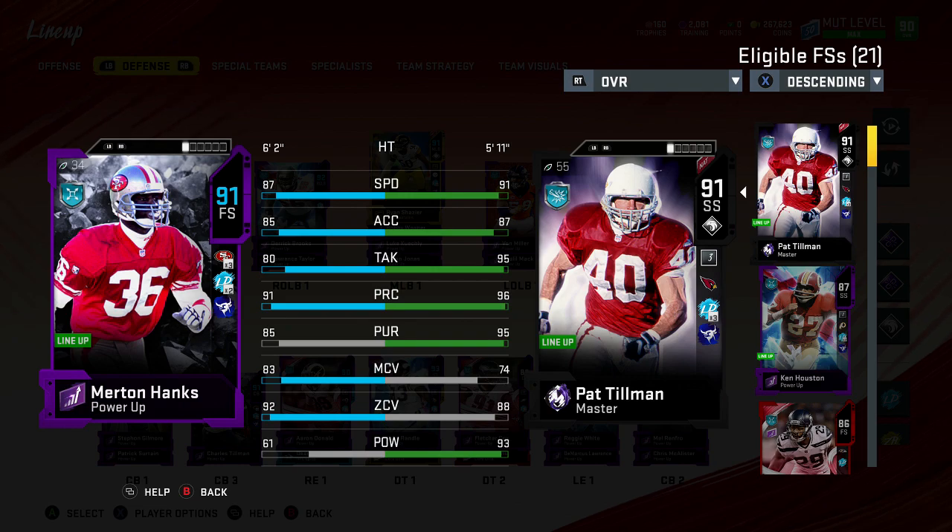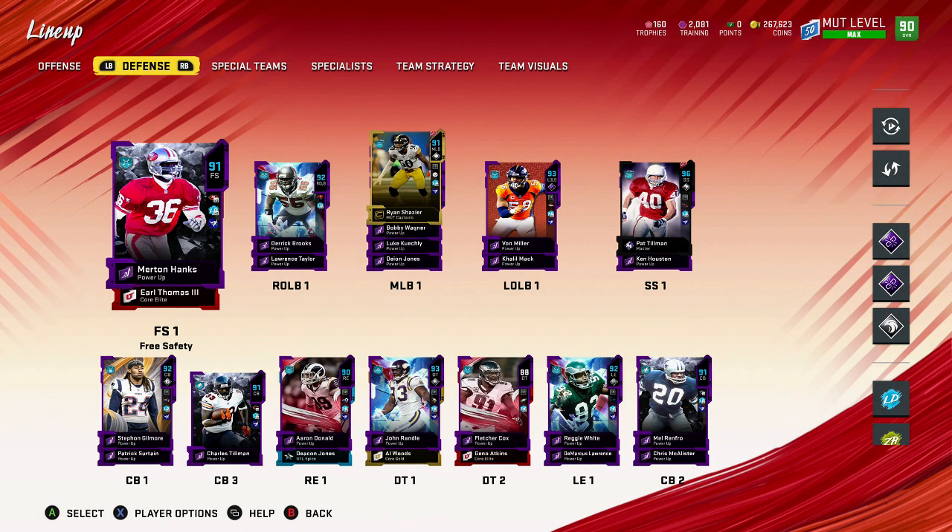A lot of people ask why Brawler over Sprinter. Sprinter gives plus two speed and plus two acceleration, and Brawler gives plus two speed and plus two strength. But on Sprinter you lose two agility and two strength, whereas on Brawler I still get the plus two speed but only lose one agility and one acceleration. I'd much rather lose one acceleration and one agility than two agility and two strength. Anyway, he has 92 zone — I know his hit power is fairly low, but he's a coverage guy and he will still force fumbles because that's how Madden is.